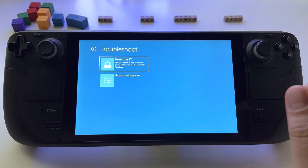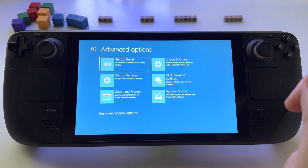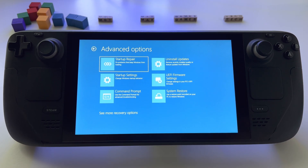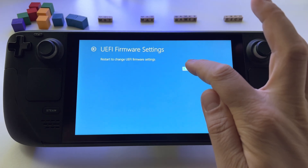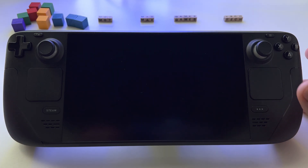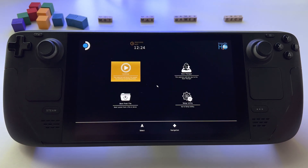Press Troubleshoot, press Advanced, and here go to Firmware Settings. Press Restart and just wait a few seconds until you enter these settings.